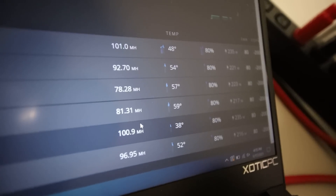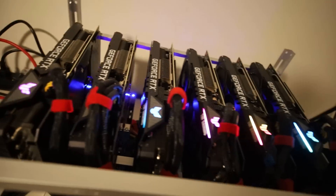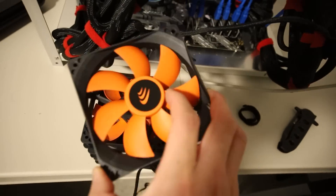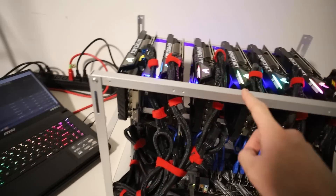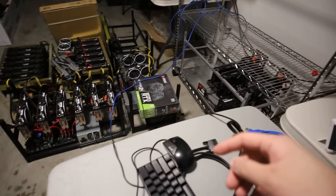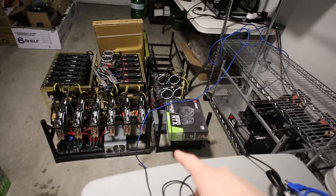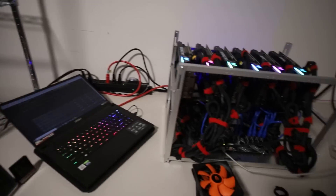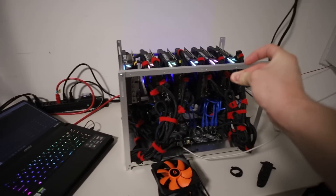I want to try a few different things to optimize this rig. I want to try 100% fan speed — we're currently at 80%. Potentially 100% fan will help, as well as adding some AAA wave 100 CFM or 90 CFM fans. I'm going to put those on first, then move the rig onto my shelf. I'm planning on selling some rigs — go check out the Dream Discord link down below. I'm going to turn it off, add the fans, put the rig over there, and then optimize it.